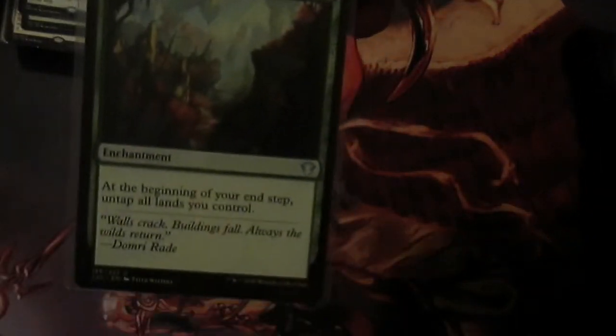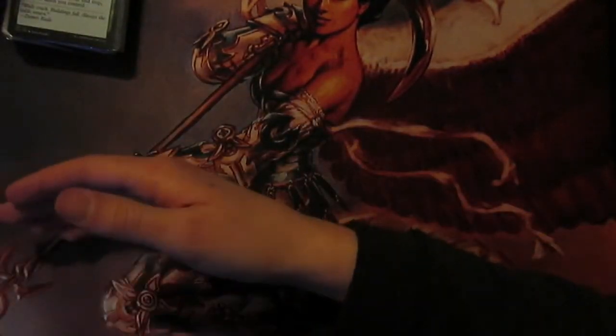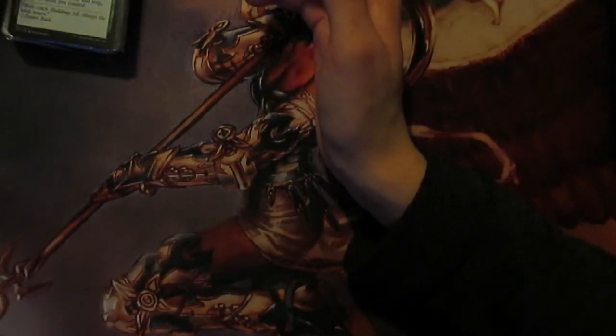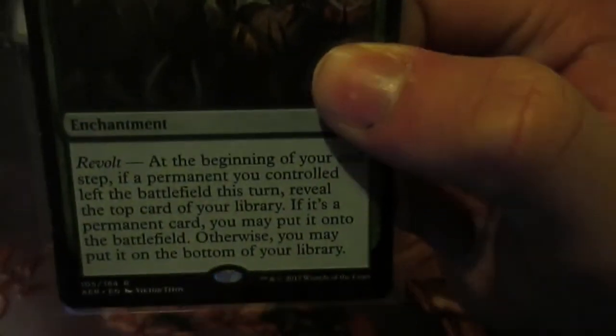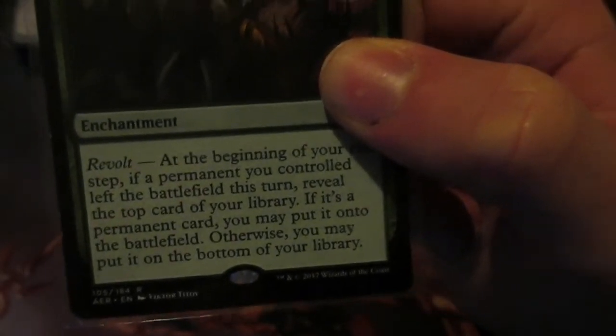Next up is Wilderness Reclamation - four mana, but at your end step untap all lands you control. This also allows us to use our mana all on our turn and then still have mana left to activate Roon, cast counter spells and use interaction. Next up, Stronic Resonator - you can pay two and copy a target triggered ability you control, and you may choose new targets for the copy. We can copy enter-the-battlefield abilities and things like Aid from the Cowrie. And at the end step, if a permanent you control left the battlefield this turn, you reveal the top card of your library and if it's a permanent card you can put it on the battlefield, otherwise put it on the bottom. This just gets value over and over again at the end step because you're usually going to blink something once every turn.